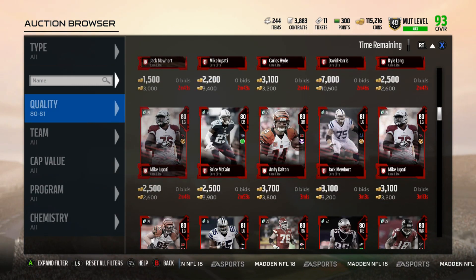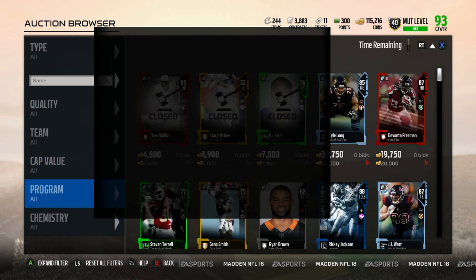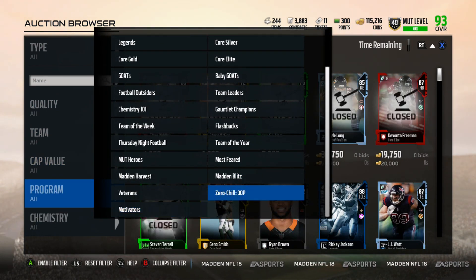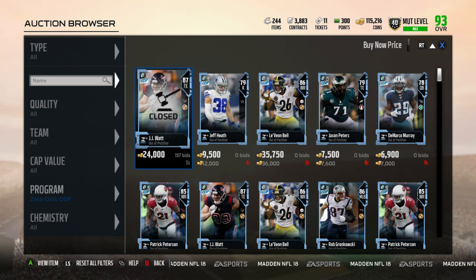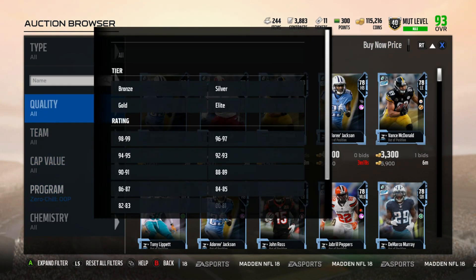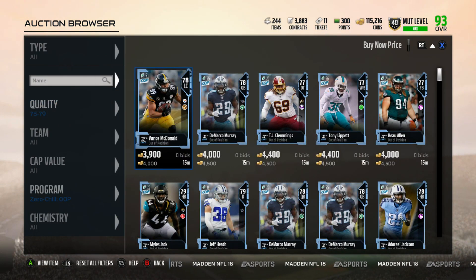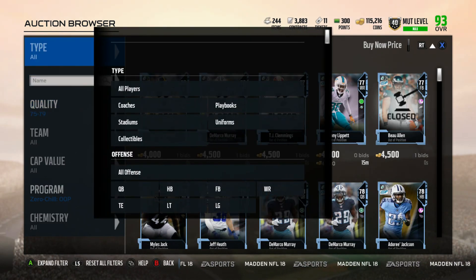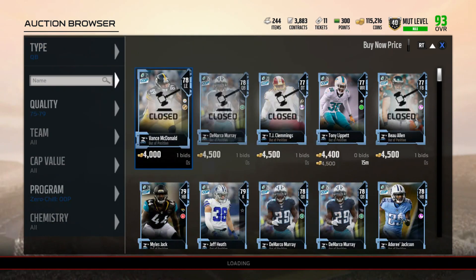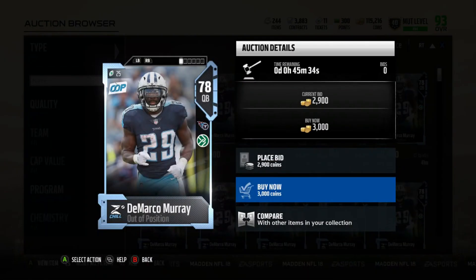There are a couple ways you can do this. First off, you can just go through the auction block and do it this way. This way is possible and definitely a little challenging, but you can snipe them by sorting by zero chill promo at a position. If I wanted to, I could buy this, put it back up, and make a hundred coin snipe. This is all about being as quick as possible, especially during this promo, and just making coins like that.